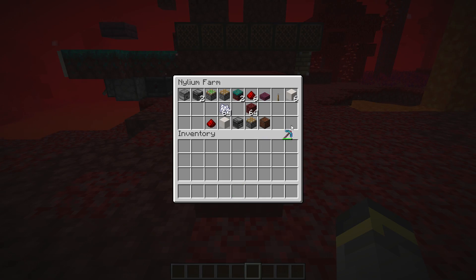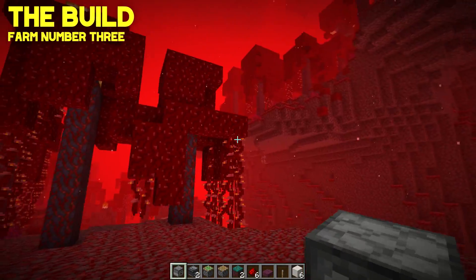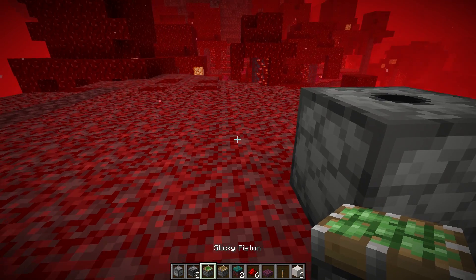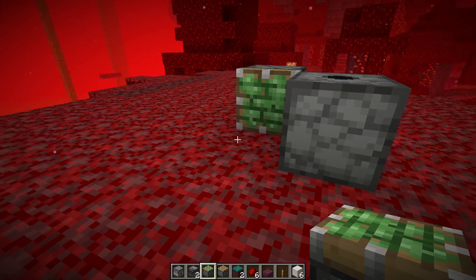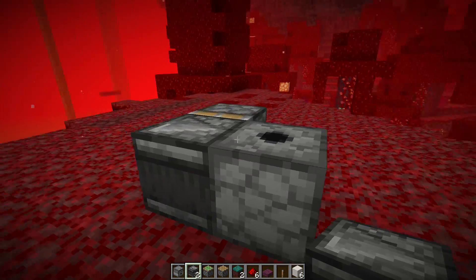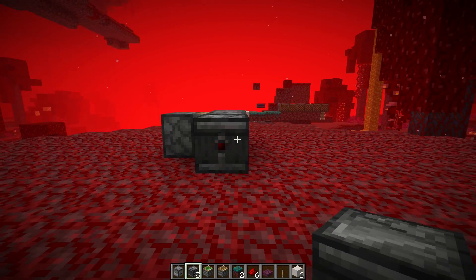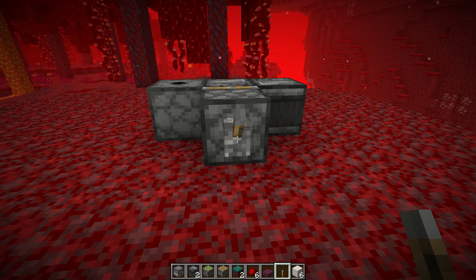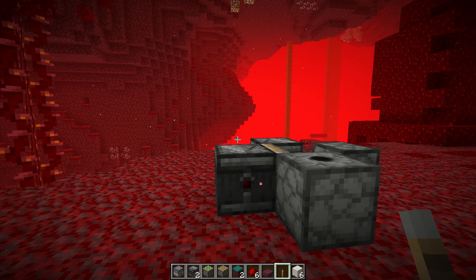Ideally when setting up this farm you want some room, so pick an area with space. Start by placing a dispenser on the ground facing up. Right next to it diagonally, place a sticky piston facing to the side. On the block the sticky piston is facing, place an observer facing away from the dispenser. Then place another observer facing that first observer. Finally, place a lever on the back of the sticky piston and power it — that turns the whole thing off so you don't have constant noise.